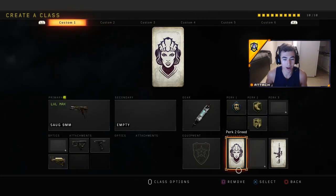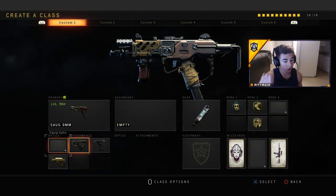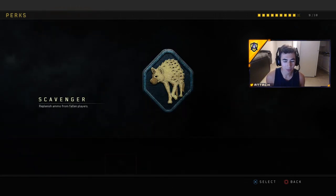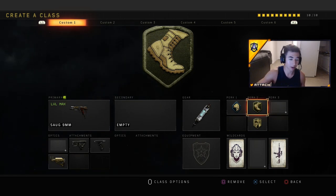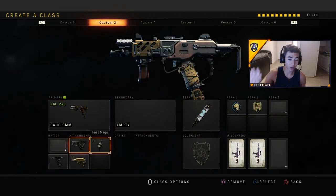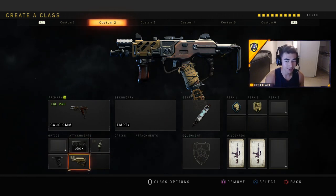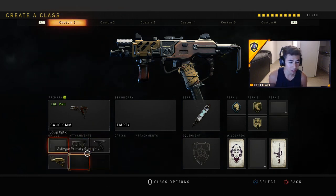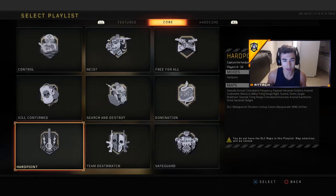I have two classes right now. I got one SOG class - if I were a SOG player I would use a competitive setup: quick draw, grip, stock, attack mask, lightweight, and dexterity. I'll put on scavenger since we're playing pubs. Then after that we're going to play another game and stack the gun with fast mags, quick draw, fast mags, grip and stock.